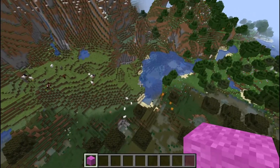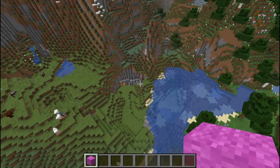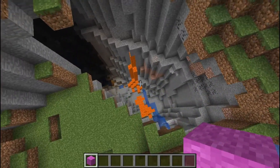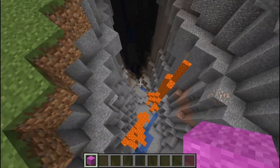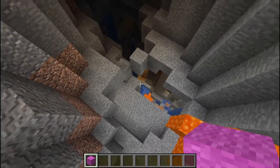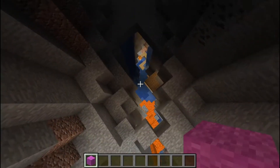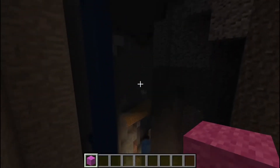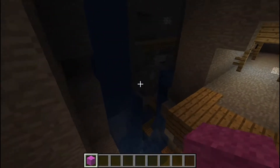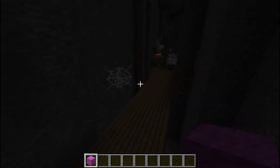Right down here — the village spawns right over there — and back here in this little pocket there's another ravine. It's got a mineshaft in it. Check it out! It looks like another double one — it's another double ravine. So cool, so absolutely cool. It goes for a while too.